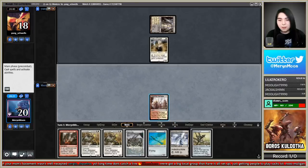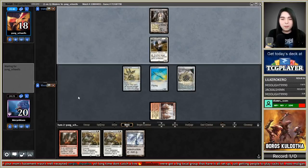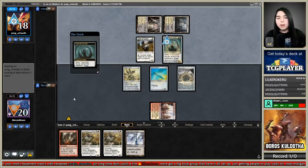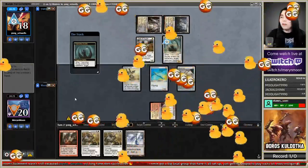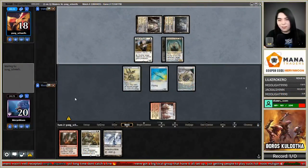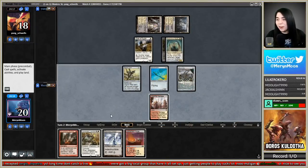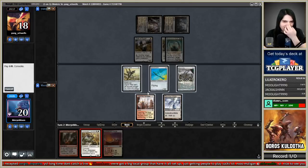That's a good draw — it lets me do the turn-two plan. Turn two: Loxodon, then we can Devastating Summons. They're going to take one of my Venerated Loxodons. Oh man, I could have gone Devastating Summons there — I screwed up. I was looking at chat and wasn't paying attention.